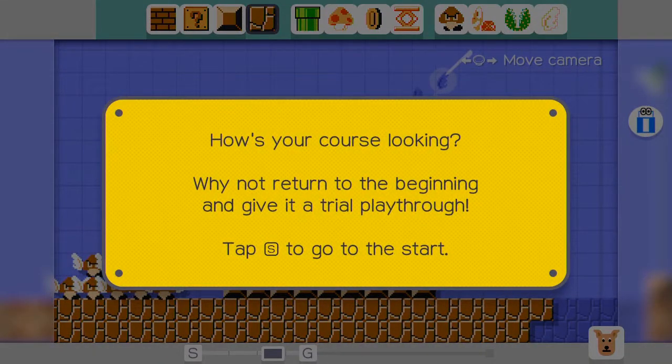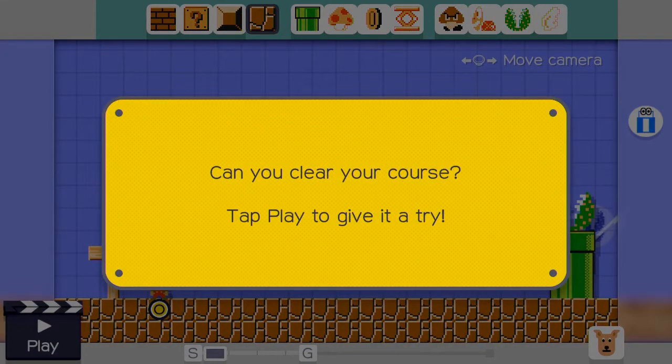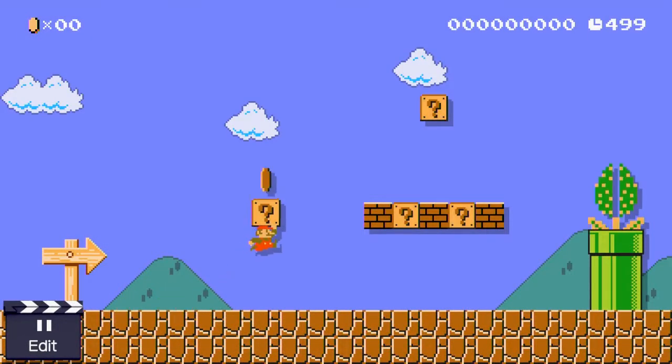That's just awesome! Oh, how's your course looking? Why not return to the beginning and give it a trial playthrough? Tap S to go to the start. Alright, we're at the start - can you clear your course? Tap play to give it a try. Alright, let's try out this level!